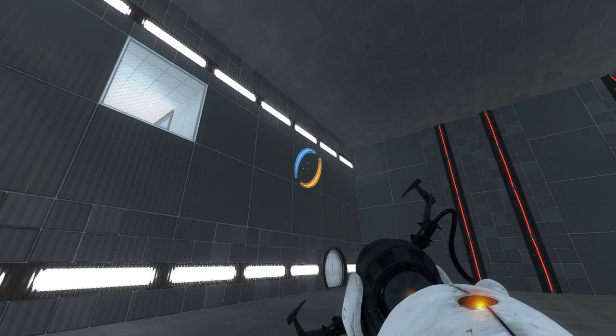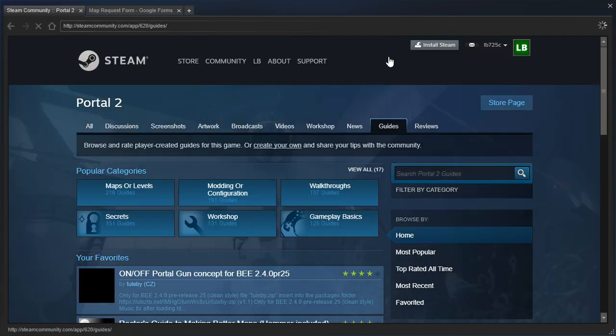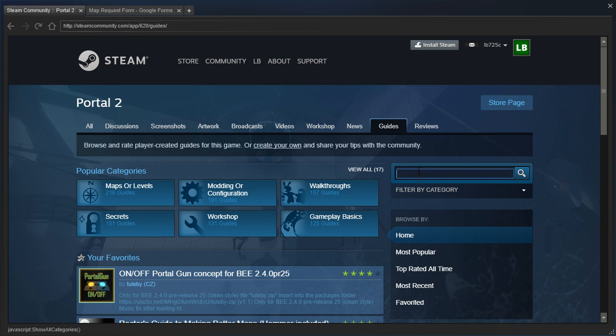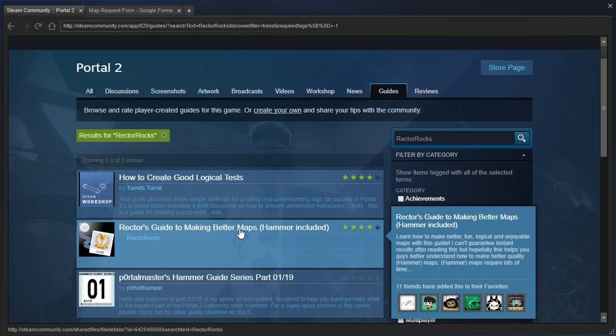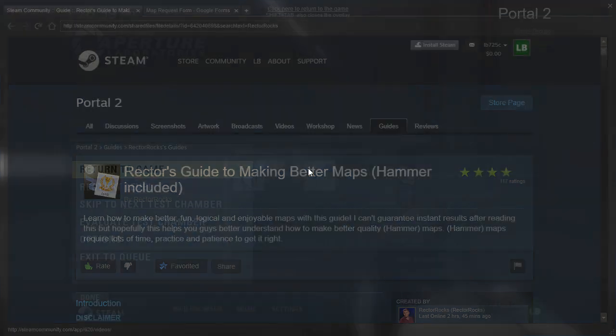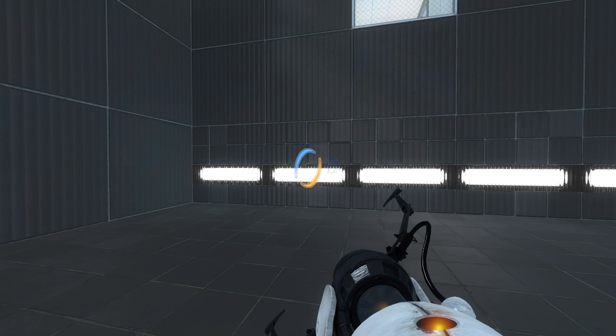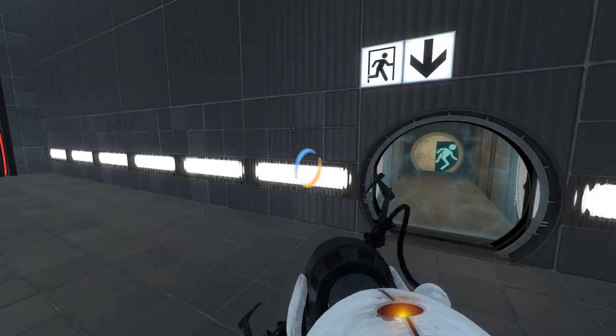Yeah, I think what you'll wanna do is go to the Guides tab on the Steam Workshop and search for Rector Rocks, and click on Rector's Guide to Making Better Maps — just give it a read-through. And then over on YouTube, search for Demon Arisen, who has a video series on how to make great test chambers. After you do that, you should be able to make better puzzles in no time.